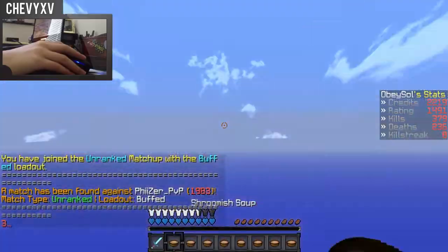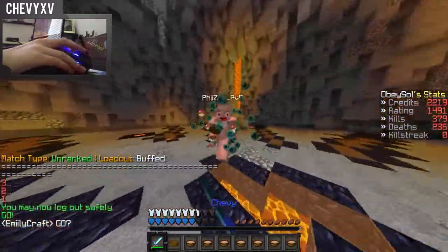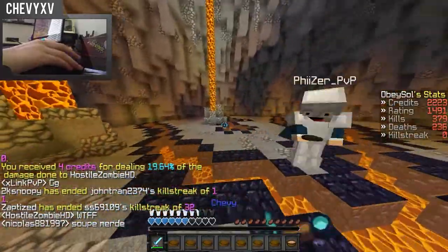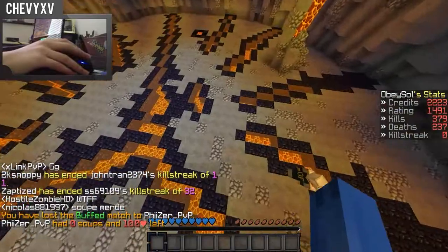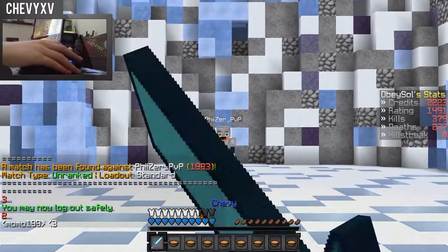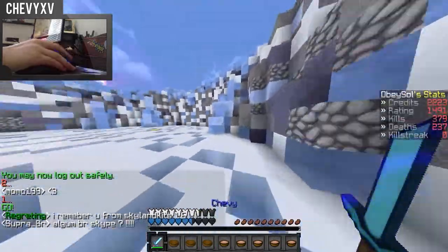I'm getting rekt - I'm going to buff strength since I might do better here. I can't even hit them - I don't know, same guy again. This always happens to me, it's so dumb. Look at that, I can't even touch him. See how I got that combo.